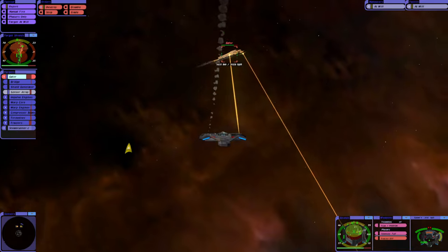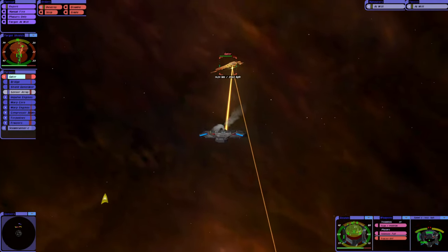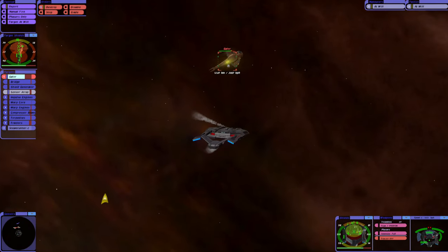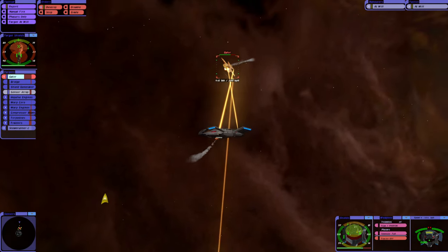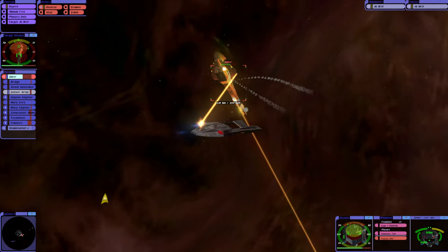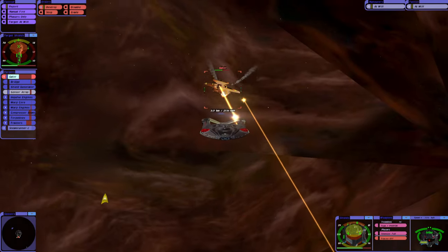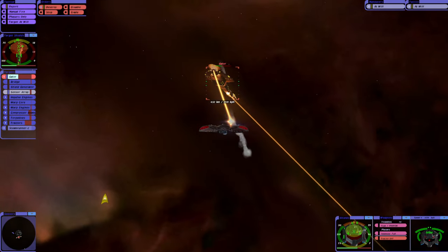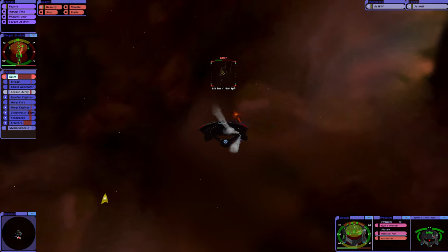We haven't lost any weapons. We're just waiting for our forward torpedo launchers to reload. Our aft is ready to launch. They're about to fire their torpedoes. Oh, they're targeting the other Steamrunner — interesting. They've had enough of us. Multi-target — oh God, that's close. They're targeting everyone. But we are actually doing okay.